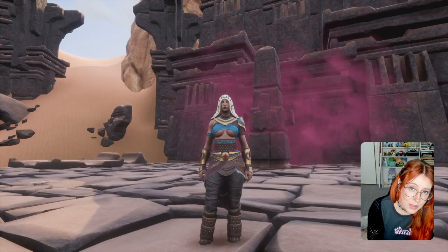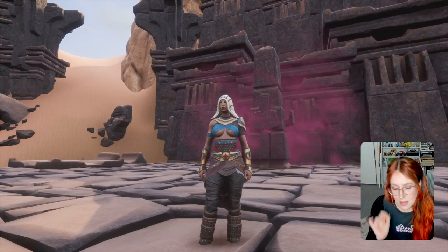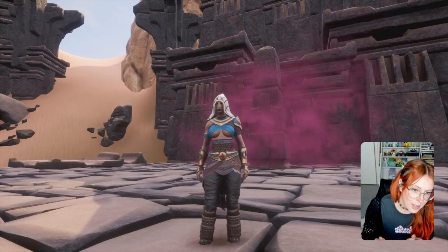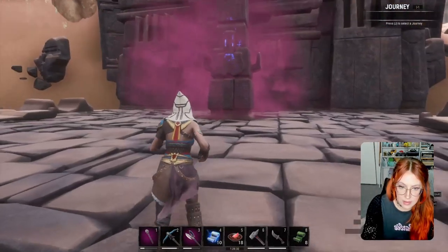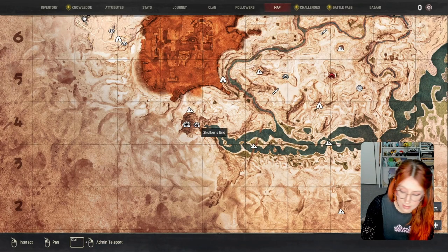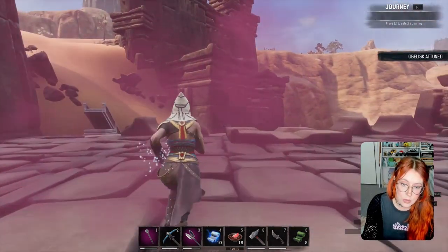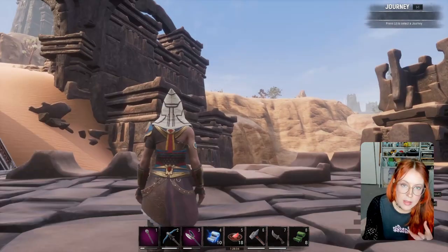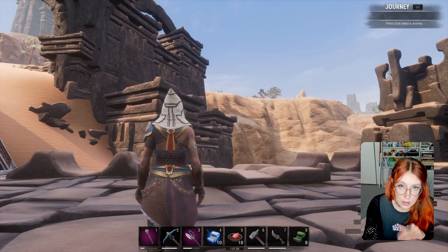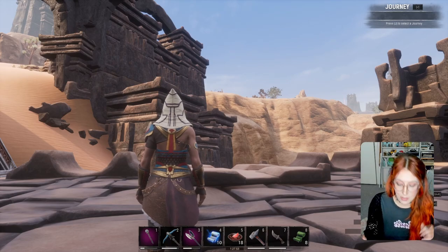On today's Conan Exiles we're talking about map rooms and all things fast travel. It can be a bit annoying to get around the map sometimes, but you've probably noticed these strange obelisks that you can attune to. We're starting off today at the Dregs or Skulker's End. First we're going to learn all the obelisks, then I'll teach you how to craft a map room, and then we'll talk about some other fast travel options.